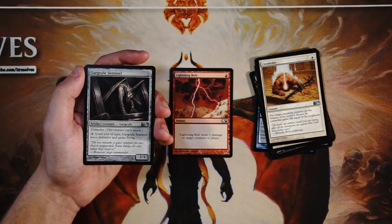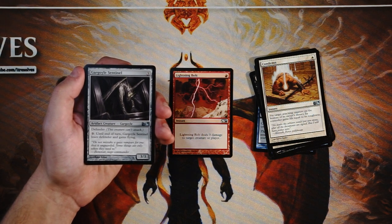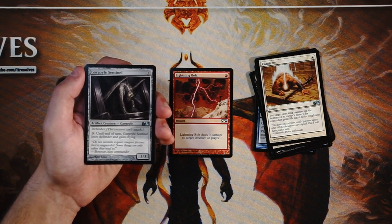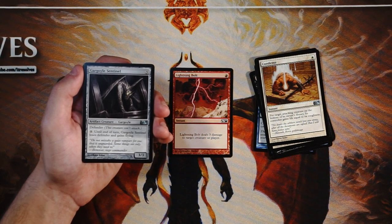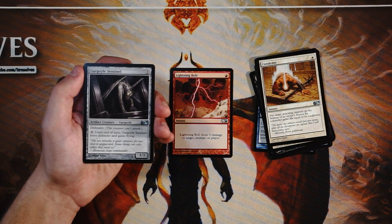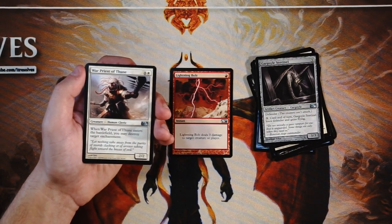Gargoyle Sentinel is a 3/3 defender for three mana. You can pay three and until end of turn it loses defender and gains flying. I don't like this card generally — a 3/3 for three is fine but the defender is a big deal because you really want to be swinging in with a card like this. On top of that, to swing you need to sink three more mana, which means you're not spending that mana on anything else. It is an artifact creature so it fits into any deck, and if you're really worried about your curve maybe you'll pick this up, but generally I don't think it's good enough.